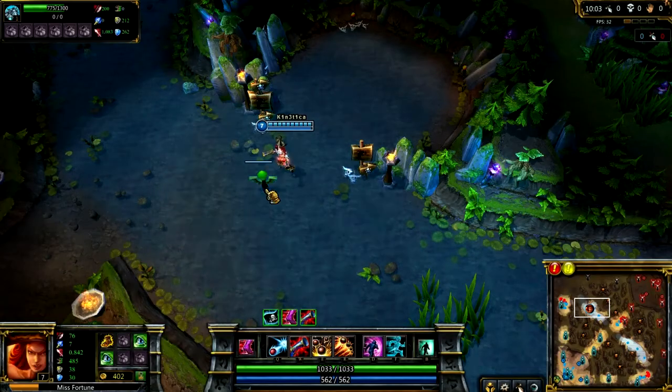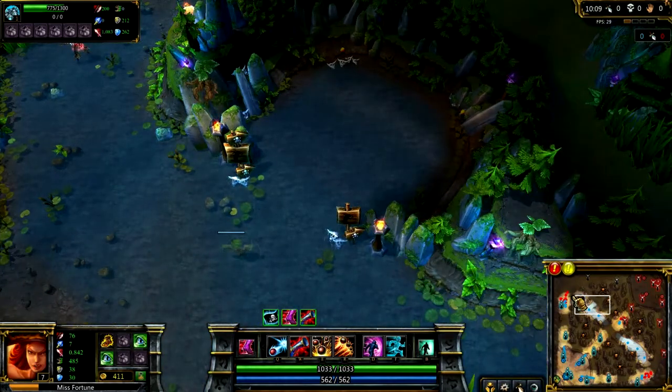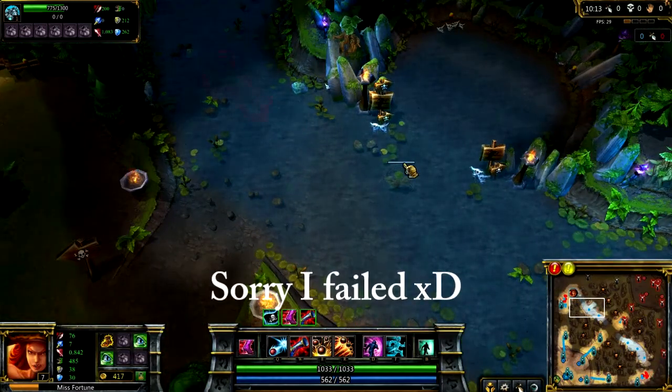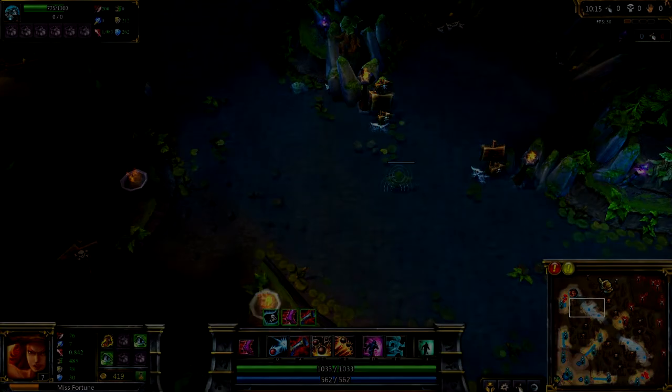Lastly, the highest priority for basic warding is warding the Baron the right way. Basically, you put the ward to the most extent that it will still show you the Baron and the surrounding areas in front of it. In this way, you can foresee the enemy if they will try to kill the Baron, thus giving your team enough time to react.